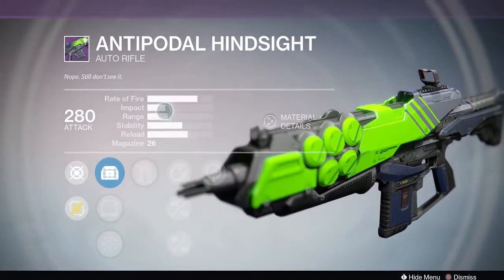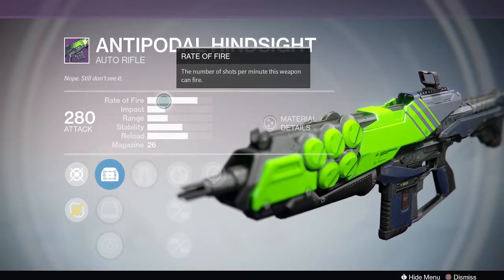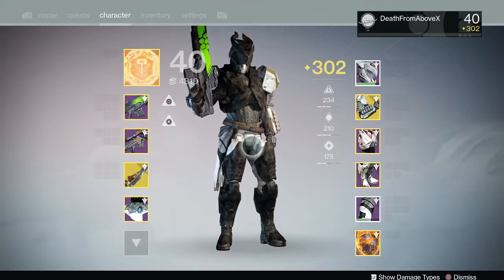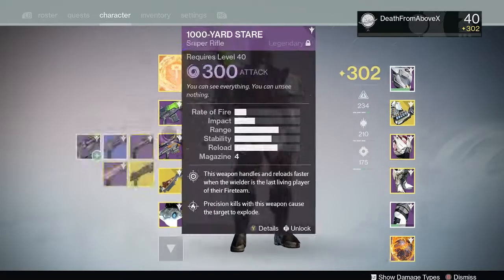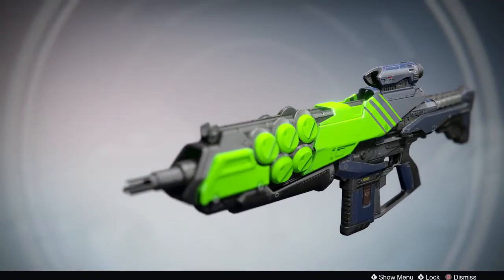It's got decent stats. The thing to note is it's a really high impact auto rifle with a pretty good rate of fire. Mag size is a little small though. Let's take a look at my Antipodal Hindsight — we'll look at it, talk about it, look at the talents I have on mine, look at the stats, then we'll go to some PvE gameplay in the daily mission so you can see how it performs against high-level enemies. Then we'll go to the daily PvP, which was Rumble today. Stay tuned for that at the end. First, let's take a look at the Antipodal Hindsight, the Crucible auto rifle.